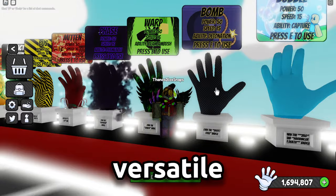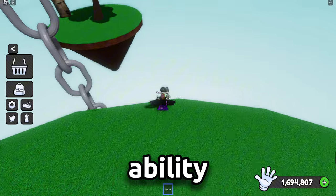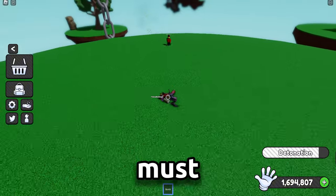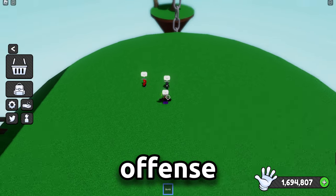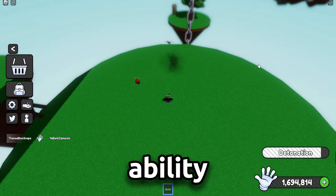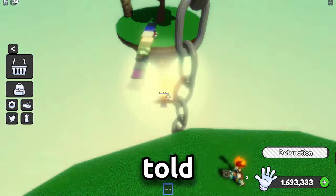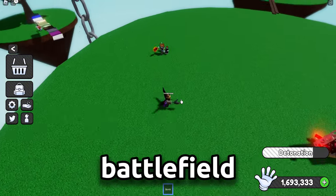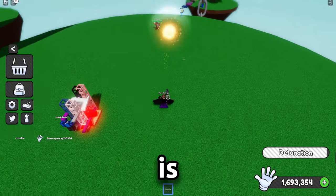We begin with Bomb, a versatile glove between offense and defense. For defense, using Bomb's ability near the edge of the map is a must if you're being chased by a player to get back on track. When using Bomb as offense, you want to slap the player first and then use your ability — they will have near to zero chances to escape. Use the glove as stall and you might dominate the battlefield. Even new players can use Bomb due to how beginner-friendly the badge is.